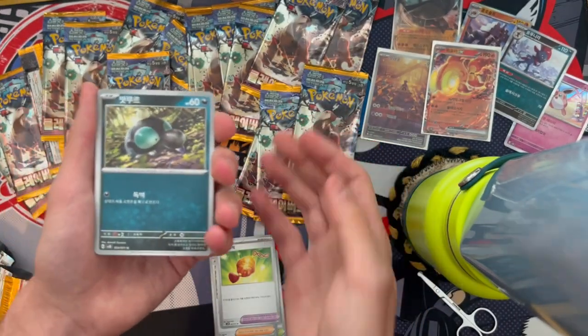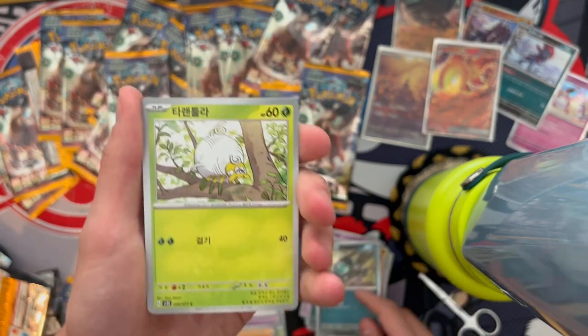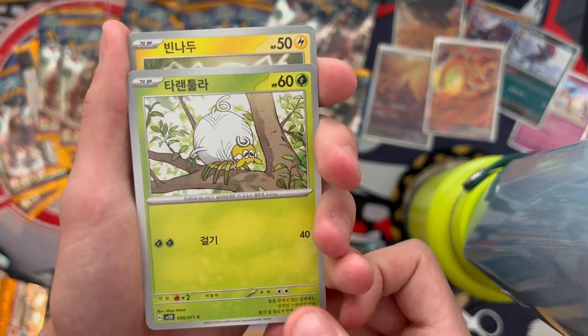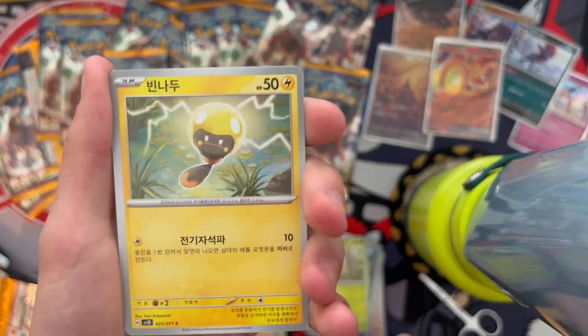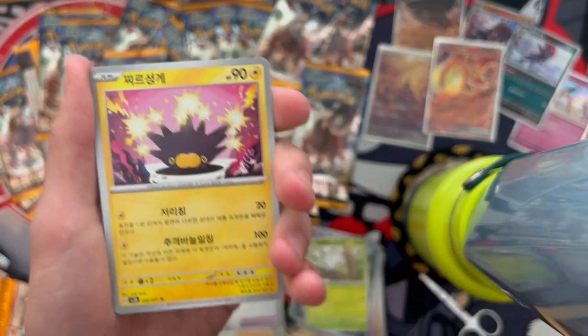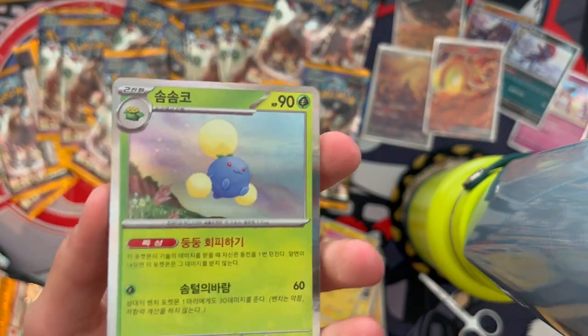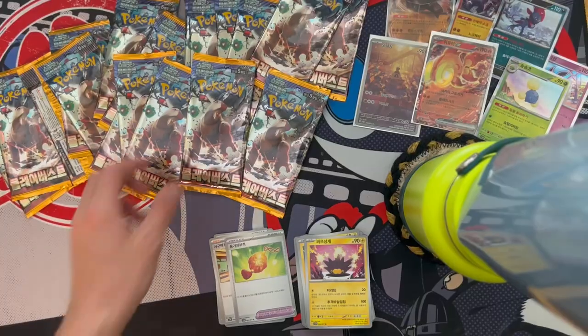This is the newest legendary — he's really funny. Next pack: Spinarak's pre-evolution with a lame name, Tadpole, Pichu, and a Jolteon holo — that's actually kind of cute.